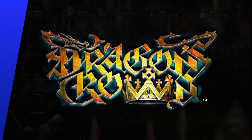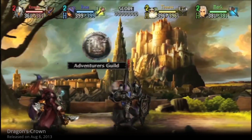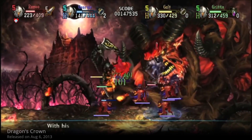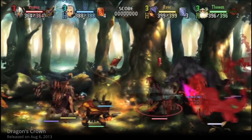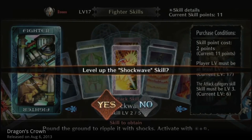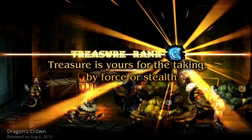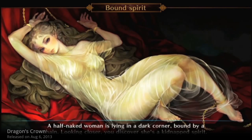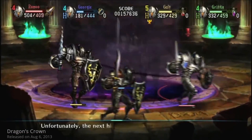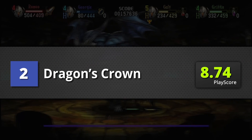Number 2 is Dragon's Crown. This is a game that looks like it came out of pen and paper — Vanillaware's best RPG yet. Dragon's Crown is an action-packed side-scrolling game that some hesitantly label as an RPG, but with its deep skill system, multiple classes to choose from, solid loot feature, and beautiful art style, there is no doubt it's one of the most unique and gorgeous role-playing games on the platform. Dragon's Crown earns a PlayScore of 8.74.